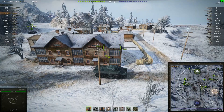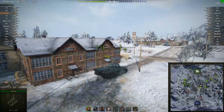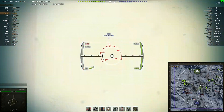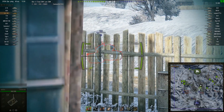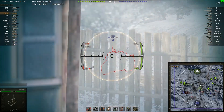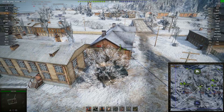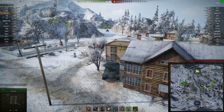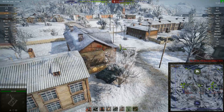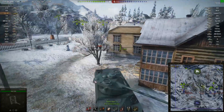Arabica takes to the centre of the map — screw the right flank, screw the left flank — sitting there to get damage on anyone trying to push through. He spots out a Super Pershing. This gun does find it difficult to penetrate a Super Pershing, but he gets a lovely shot through the lower plate with a very nice high roll. Unfortunately the next shot just takes out tracks, one bounces, and one misses. He decides to fall back and reload rather than continue trading, because the spaced armour on the Super Pershing can be quite ridiculous.